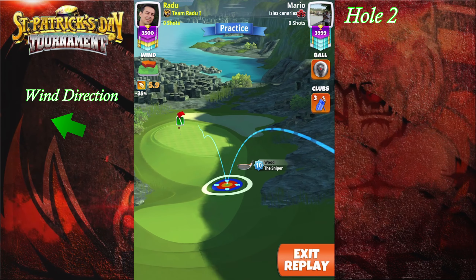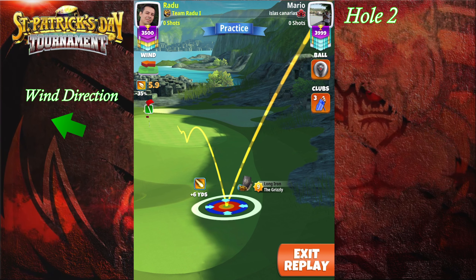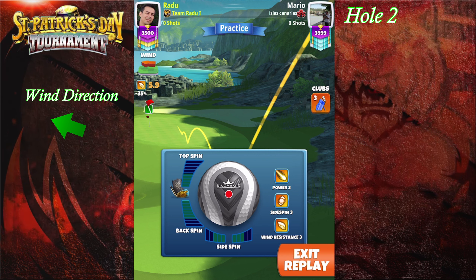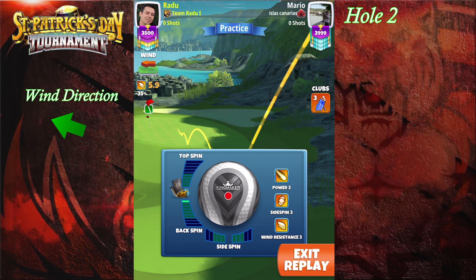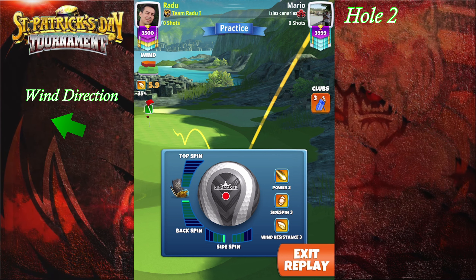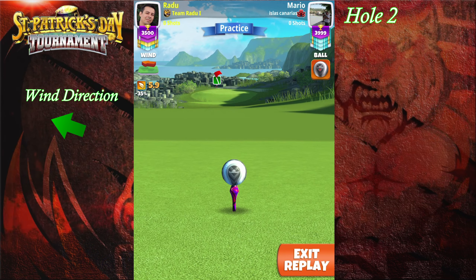Welcome to hole number two. We're gonna go with the Grizzly and the Kingmaker, and we're gonna set the white ring by the rough on the right side at top of plus five for Grizzly level nine. For Grizzly level six, you're gonna have the plus eight yard mark, and for Grizzly level six you're gonna have 50% of the white ring into the rough over there.